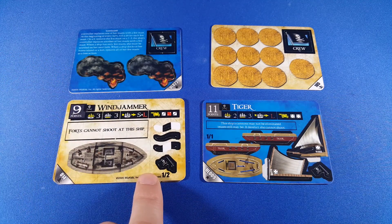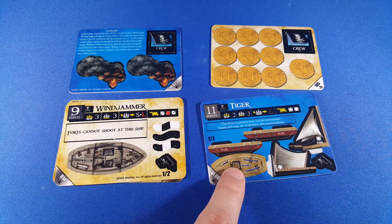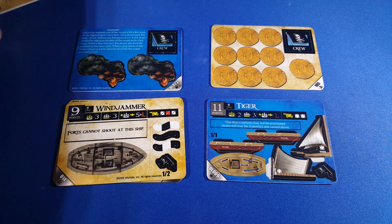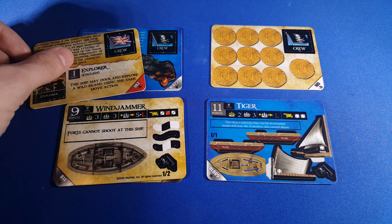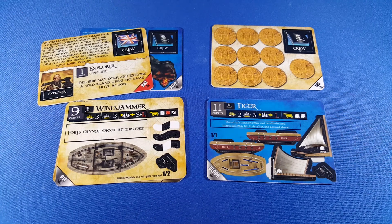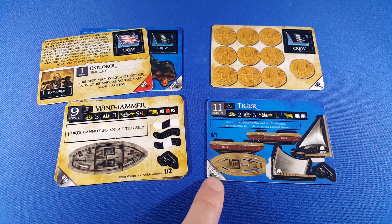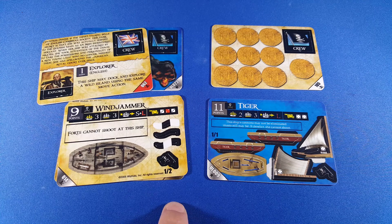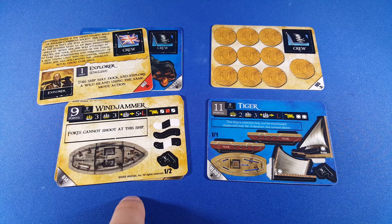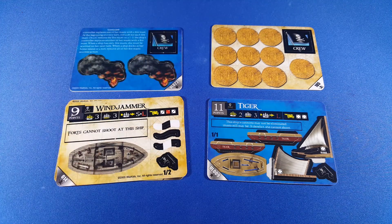We don't have data for sets that have both two-card and one-card uncommons to know exactly what cards we get, but we'd expect a firepot and possibly a common crew. It definitely gets confusing as to what's available in what set. Spanish Main had two and three-card uncommons; Pirates of the Revolution had one and three-card uncommons. In later sets sometimes you have two and three-card rares or just two-card rares — there's a lot we don't have data for.